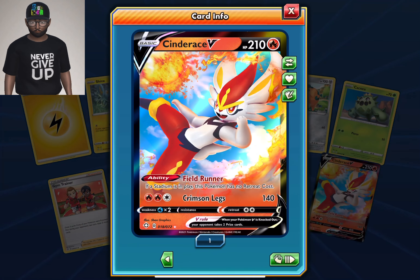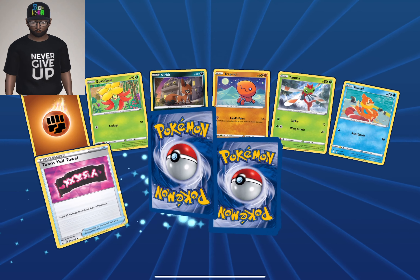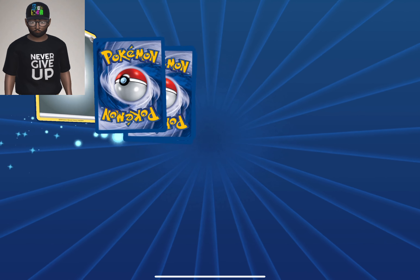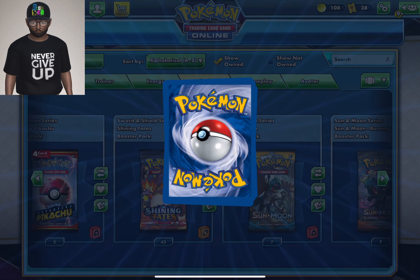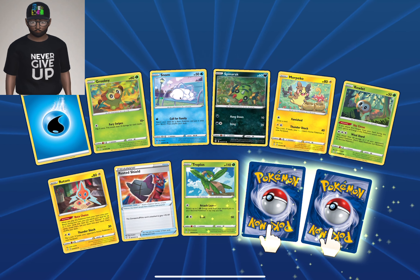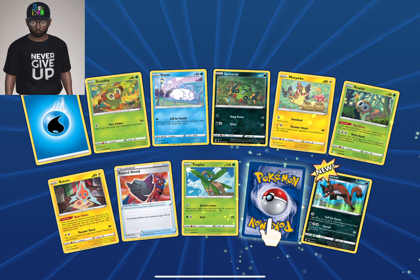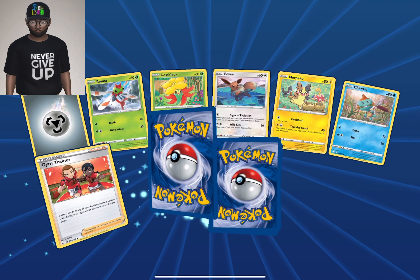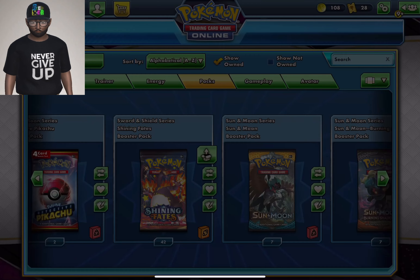No wonder you'd have to trade on here. Finally some ultra rare goodness with the Cinderace V. I can see why you'd have to trade on here because it's crazy — Celebi again, non-holographic. I can't believe 50 packs and it's like opening another Celebi. I hope that in the TCG Live they fix the pull rates, because we got a holographic Treecko. I want them in the live to switch the pull rates so it's a little better. Another Rillaboom — four Rillabooms!